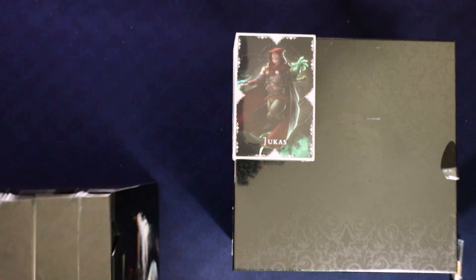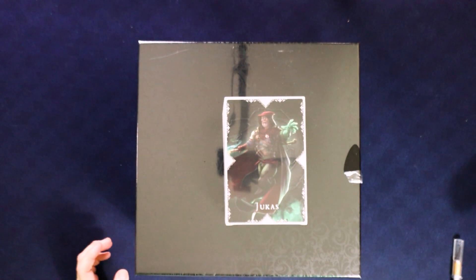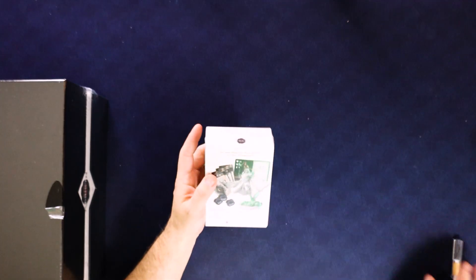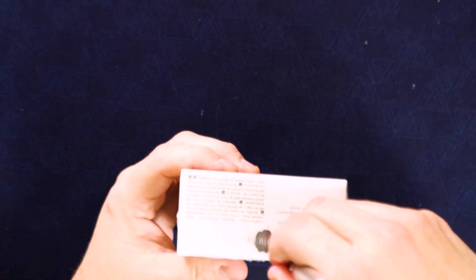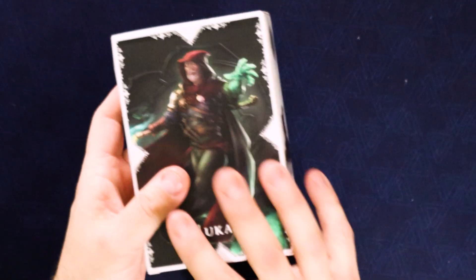I'm going to start with the little box here, the Jukas one. We're just going to take a look at what's in here. I believe this is one of the characters that you can play. Let me zoom in here so we can see a little bit better. Both these boxes are so deep that I have to have the camera way up above everything else, so it's going to be a little bit awkward, but we'll get it worked out.